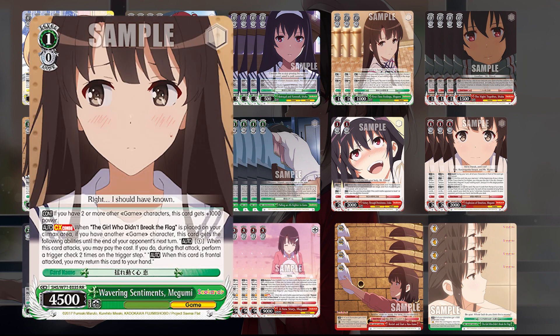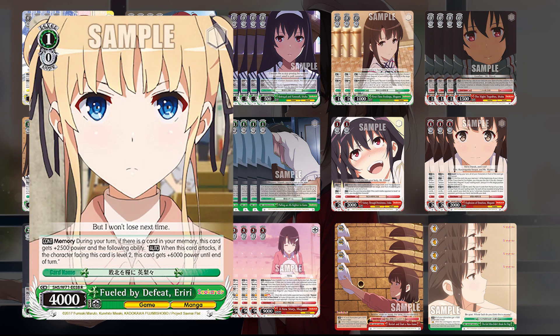Going into level 1, we have our level 1 combo — that Wavering Sentiments Megami. We went over it earlier, but it's probably one of our most important pieces. We also run Fueled by Defeat Errary. During your turn, if there's a card in memory, it gets 2500 power. On attack, if it's facing a level 2, it gets 6000 power — so it's a pretty decent level 2 killer. Especially with cards like Alice existing in the meta, we can have a free level 2 killer reaching 12,500 power by itself. With Climax that's 13,500, hitting that right threshold to deal with Alice. It also plays off the memory condition.